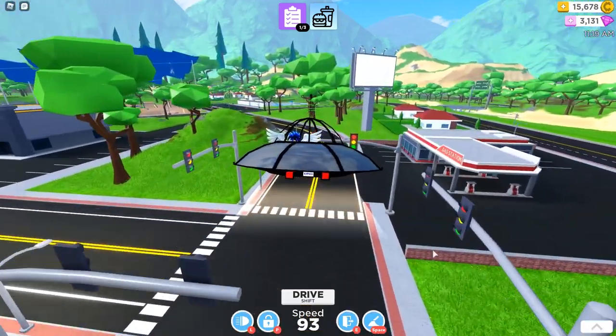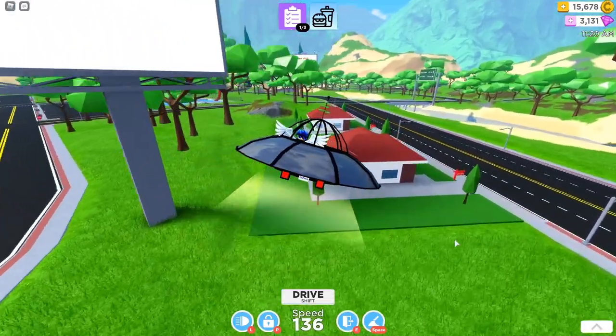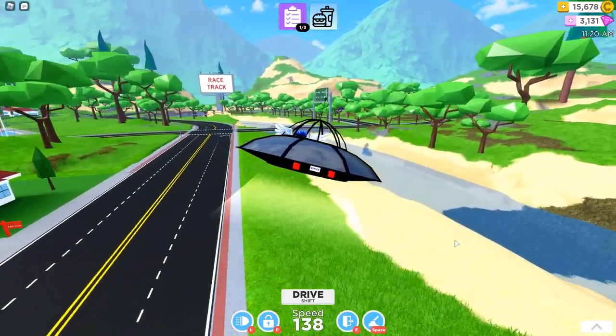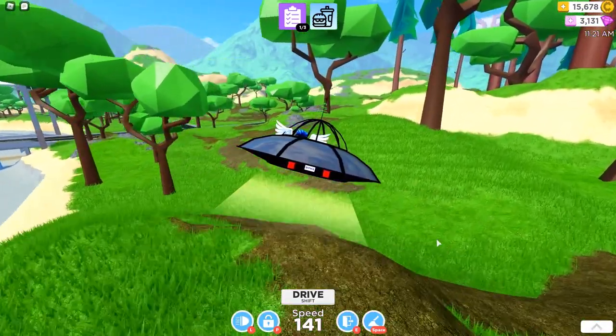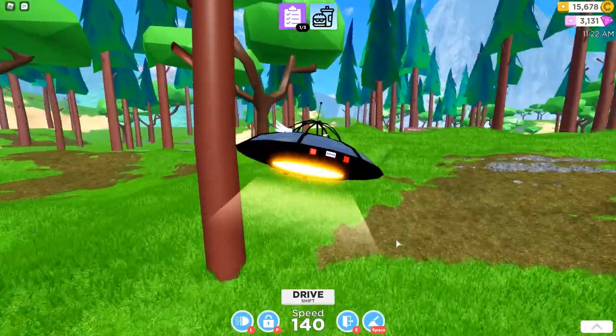So in a straight line it goes at 100 as you can see. But if you go in a diagonal — WA or WD at the same time — it goes faster. So right now I'm reaching like 140, 144.